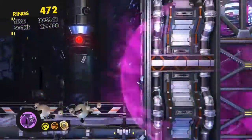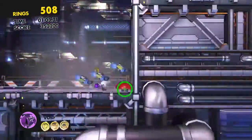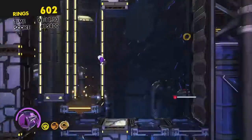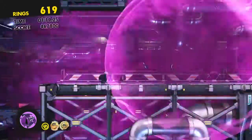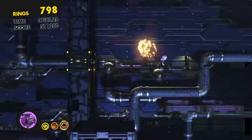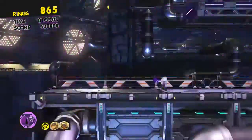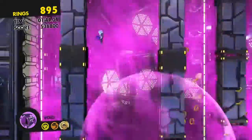Last but not least, the worst character of them all is Classic Sonic. He plays horribly — he doesn't play like Generations at all. Of course he has a drop dash, but his physics are screwed. He falls like a rock when you jump and he slows down if you do anything other than hold right.